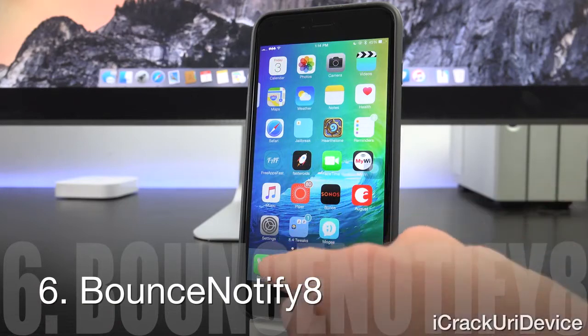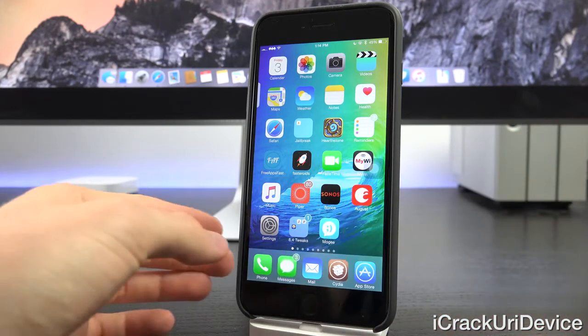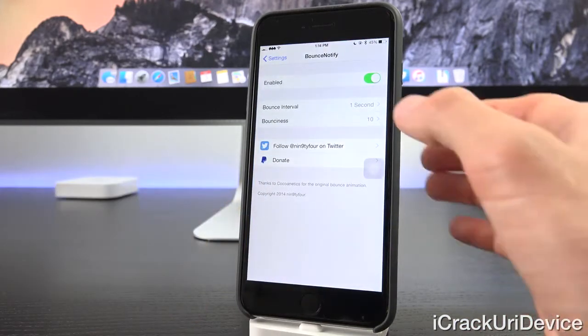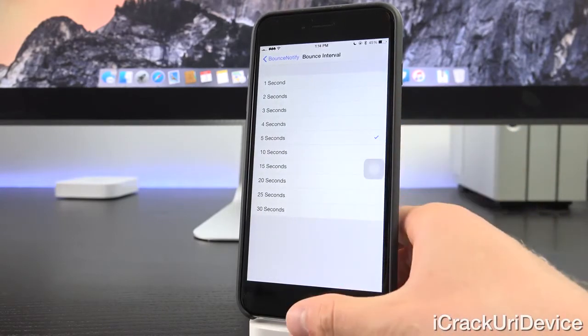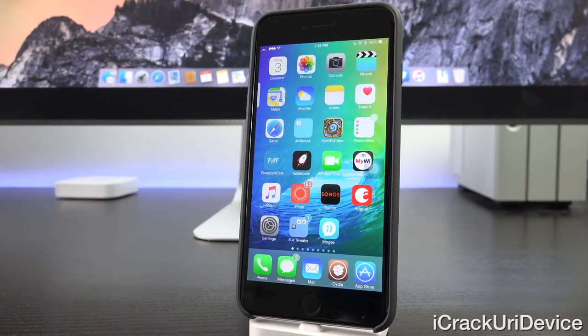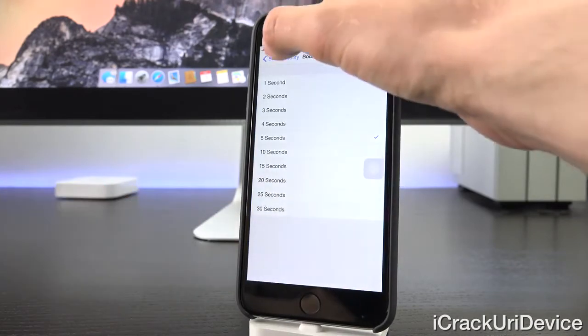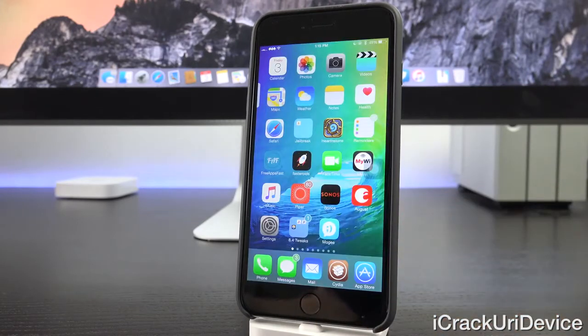With Bounce Notify 8, applications inside the dock will bounce when they have notifications or pending updates. As you can see, Cydia is bouncing because I have a few updates pending. Inside the settings for Bounce Notify 8, you can control the bounce interval — for example, once every five seconds — and control the level of bounciness, or toggle it off entirely.